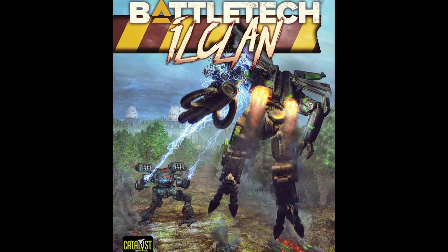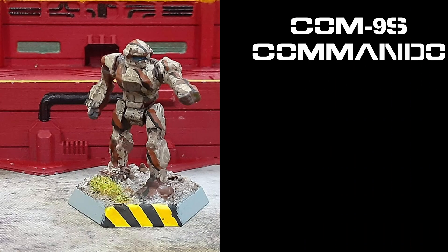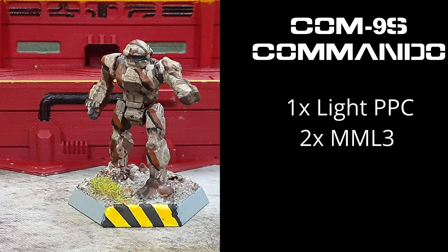The success of the Commando was carried all the way into the ilClan era, namely with the Commando 9S. It's armed with a light PPC in its left arm as well as two MML-3 launchers. The multi-missile launchers give the Commando the flexibility to fire either LRMs or SRMs. Two one-shot SRM-2s round out the 9S's armaments. The Commando 9S had to swap out its fusion engine for an XL engine to cram all that missile goodness into its 25 tons. Endo-steel also helps with the weight savings.